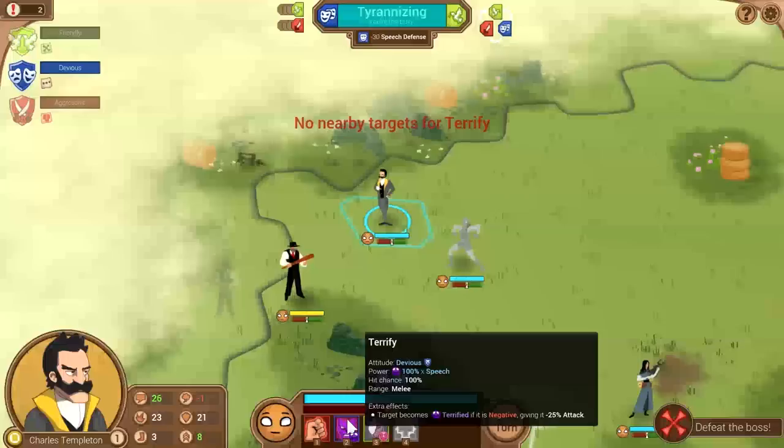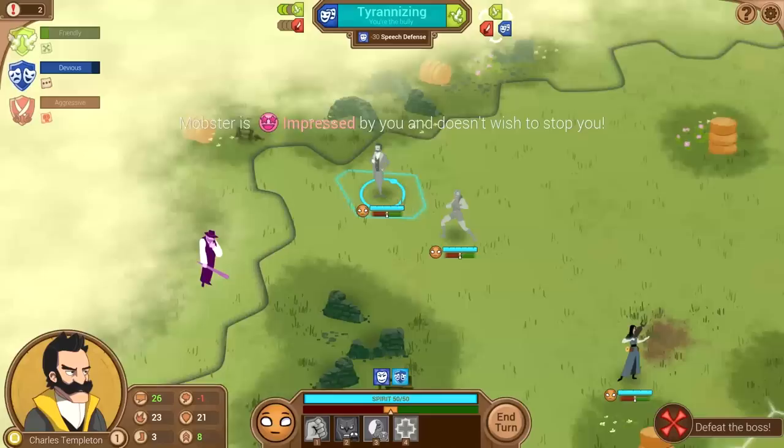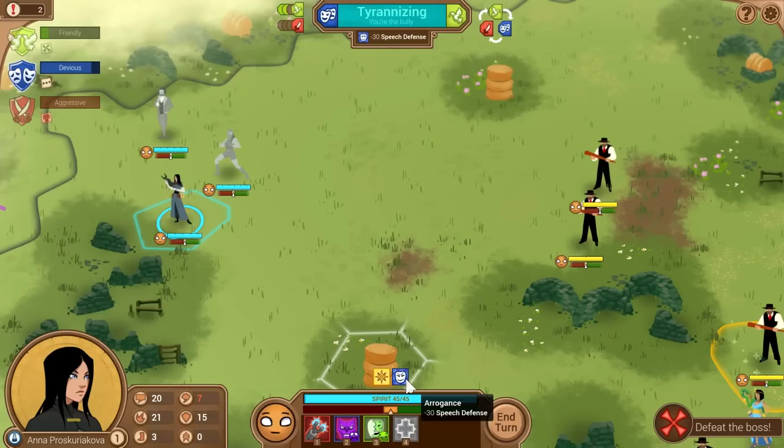I threaten them with neck-cuttings and chaos — but we have no nearby targets for that. Can we be friendly instead? Yeah, friendly him to death. He tells a merry British joke and the mobster is impressed and no longer wishes to stop us — he also turns pink like some kind of My Little Pony character. We'll step off to the left. We have arrogance right now, so unfortunately we have less speech defense.